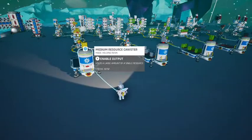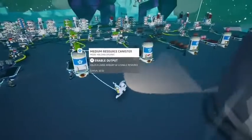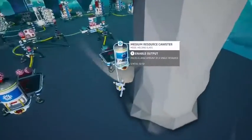I threw this in just to show you an adventure save version. This is where I have seven lines set up in one of my adventure saves. It works the same way as the creative — stops when it gets full, and as soon as you take resources from the end, the line starts back up.